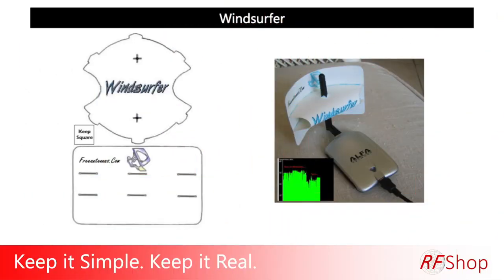If you look online there are examples - been there for quite a long time - of a windsurfer. A windsurfer is a template that you can download from the internet. It becomes a kind of parabolic dish, and that parabolic dish you can slide over an antenna and turn it into a directional antenna.